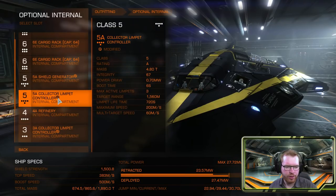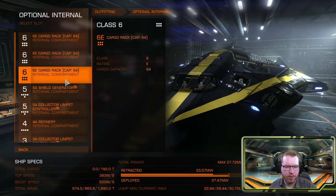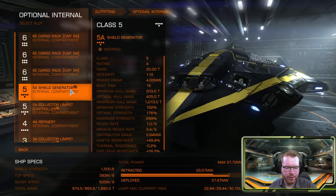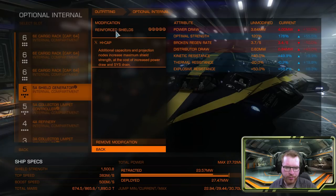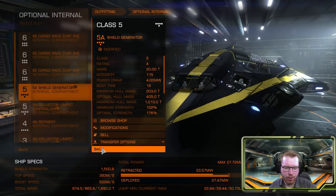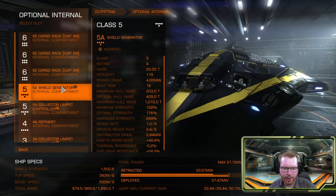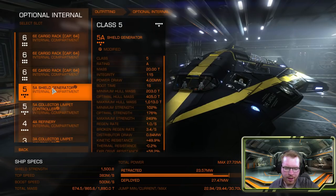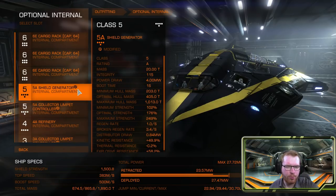Moving on to the optional internals: in the classic slots I've fitted all cargo — I find that to be the most efficient way to do it. Then a 5A shield generator, engineered with Reinforced Shields and High Cap. You could go Prismatic here; I just didn't have a spare 5A Prismatic, so I might have to sign up with Duval again to get a few more. With Prismatic shields you would have to get fewer levels in Thermal Spread on the power plant to actually power them. It's a balancing act, but you could definitely do that without too many issues, and it would give you a stronger tank.